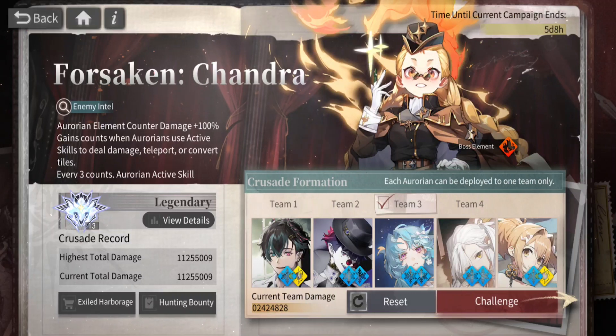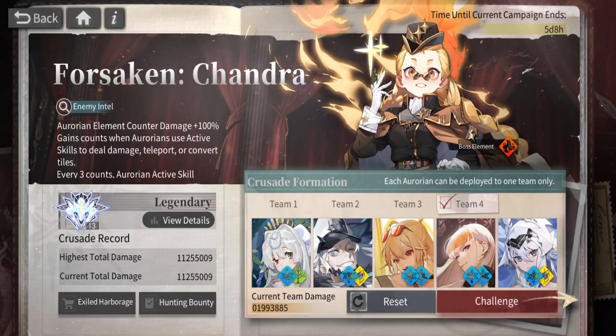Going to the next team, we have Fleur with converters in the middle and another sniper — literally the same concept again. All three teams follow the exact same pattern. Obviously, the higher the cooldowns, the less damage you'll do, which is why the third team has less damage than the other two.